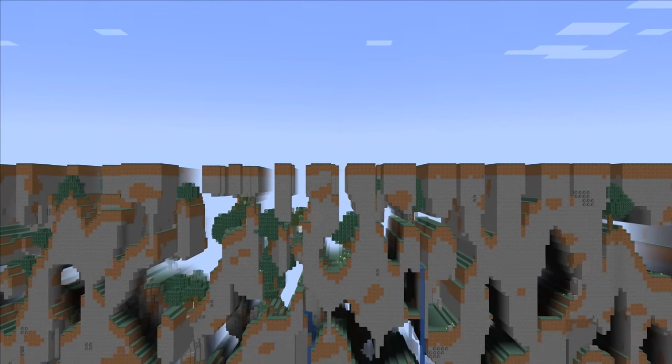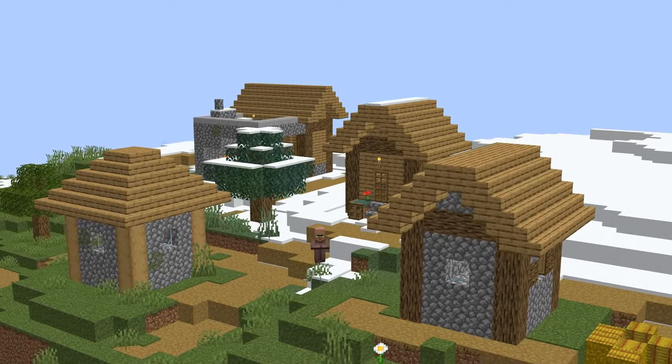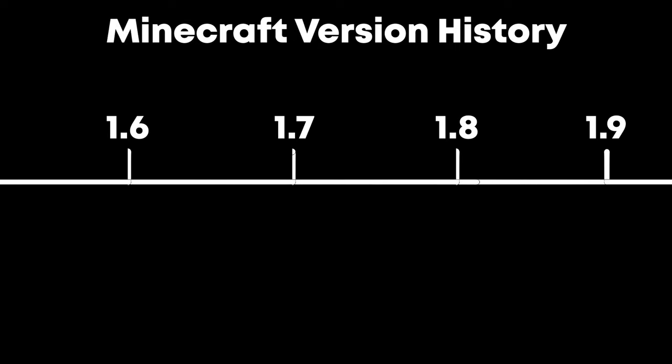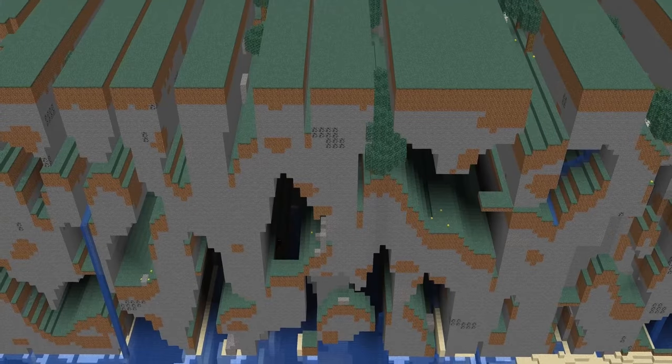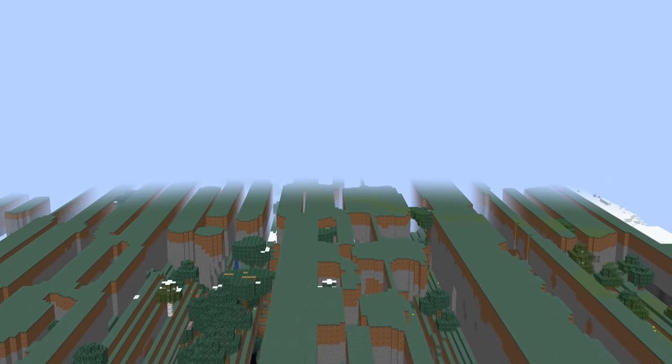The largest things in Minecraft are the Far Lands. In contrast to things like caves and villages, they have no size limits and can literally go on endlessly. Any Minecraft world created before version 1.8 will have access to the Far Lands and any player can walk all the way and beyond them. How far do the Far Lands extend and what is on the other side?